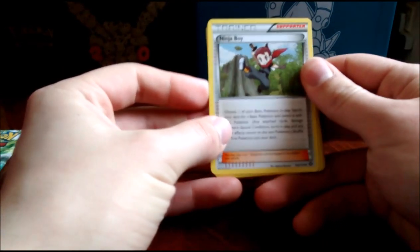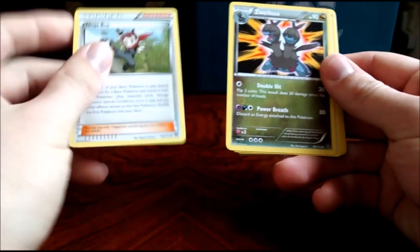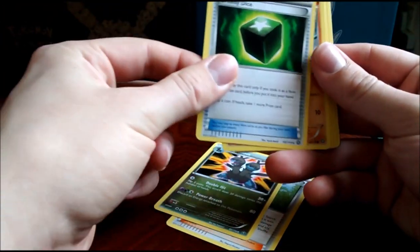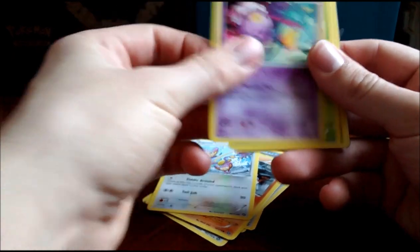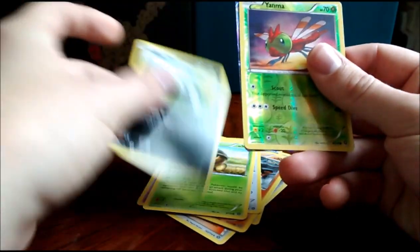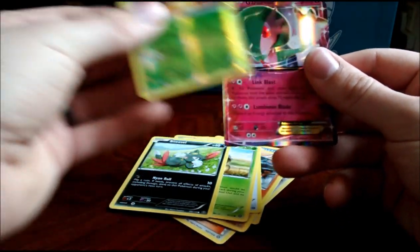Cards — we have a Ninja Boy. That is a useful card; I actually run two of those in my deck. Zygarde, Greedy Dice — Greedy Greedy Dice — Mankey, Aipom, Drifloon, Sneasel, and Reverse Holo Yanma. I needed that — I needed that for my collection.